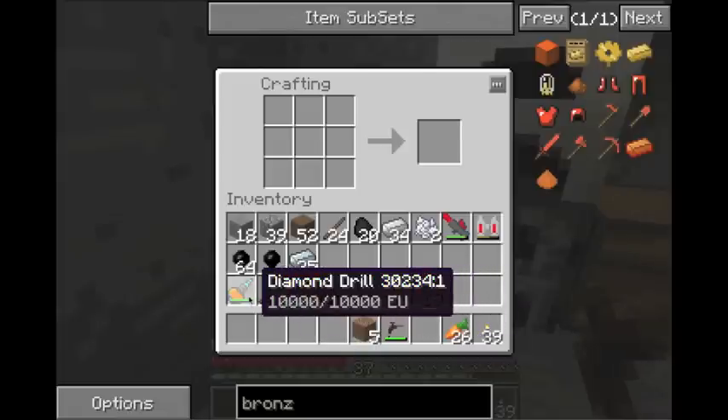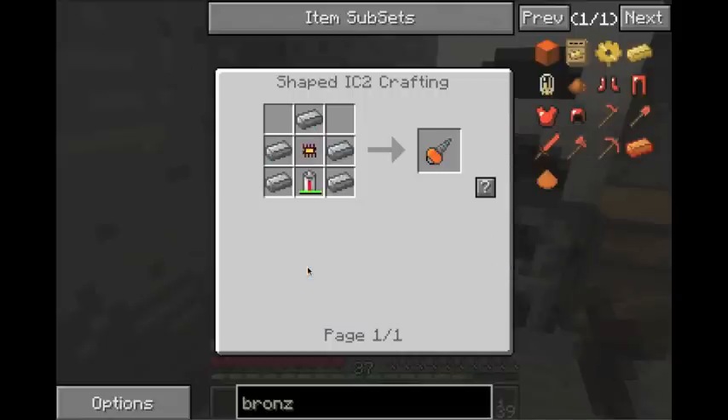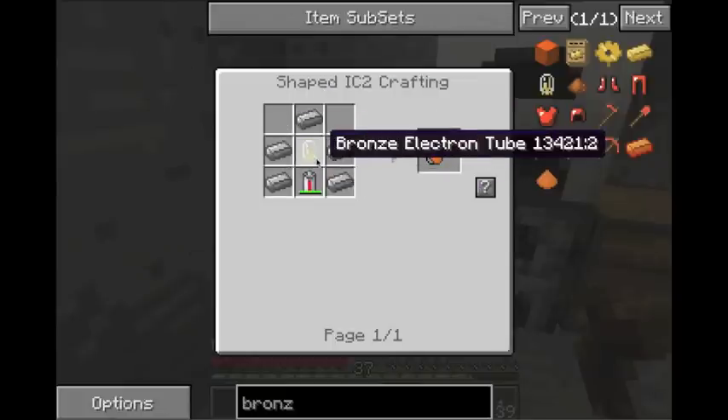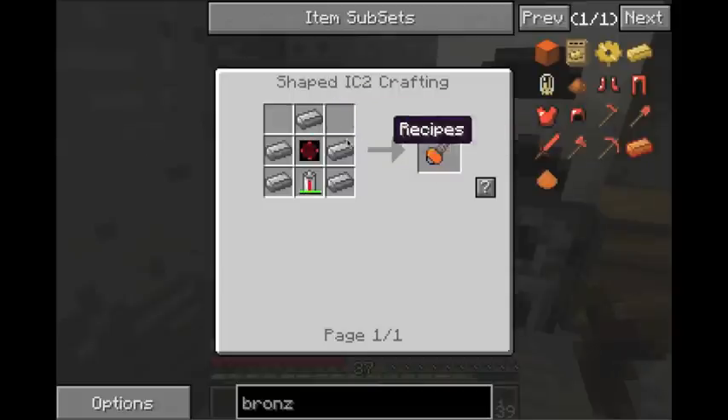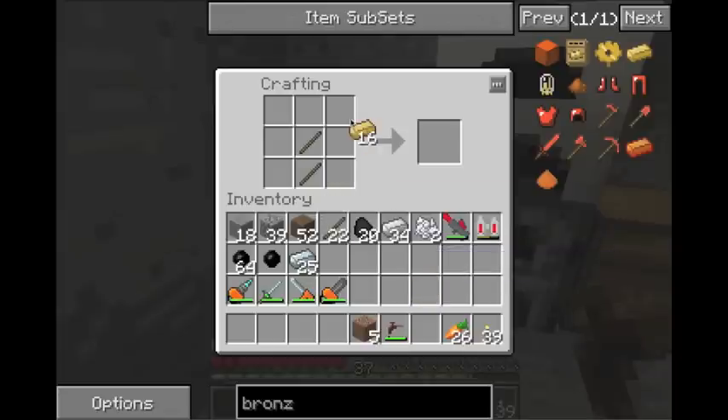To make one of these, you need to make a drill first, and that takes steel — steel is a pain in the ass. You need circuits, a ton of tools, a ton of machines just to get to that. So in the beginning, bronze is great. You have these new tools now. They last, I believe, just as long as iron, but may break faster — I'm not 100% on that. If anyone knows, I'd love to know. But all these tools here are extremely important.